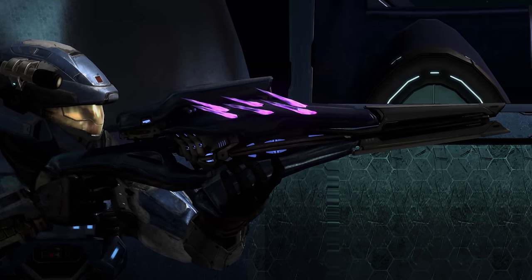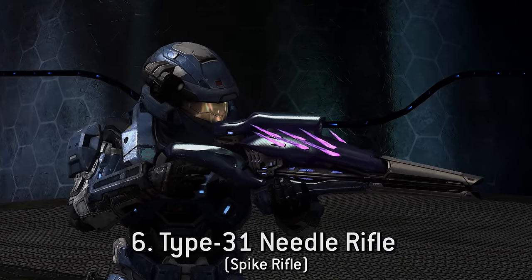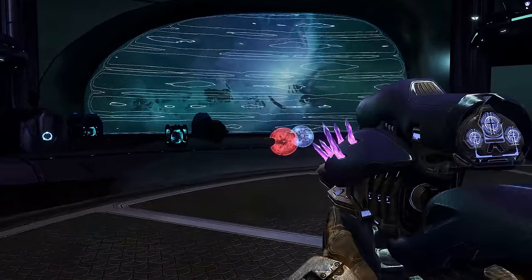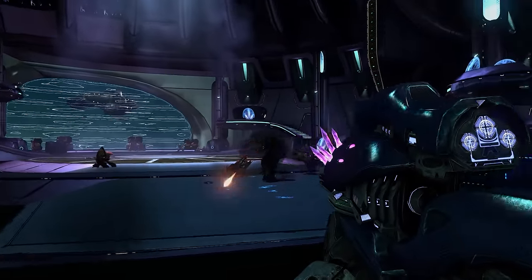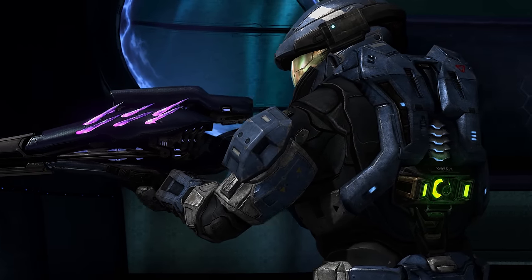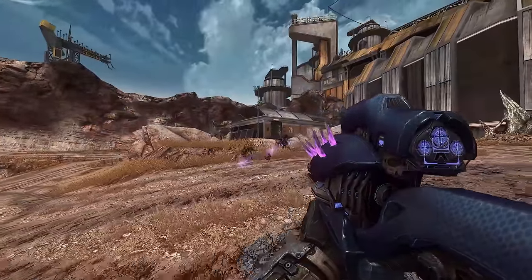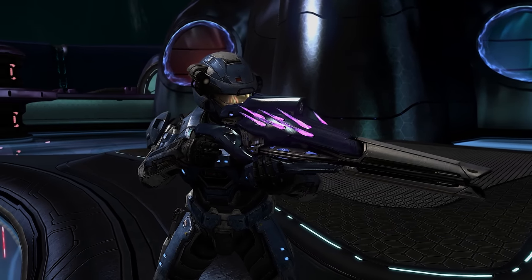Coming in at the number 6 spot, we have the Type 31 Needle Rifle, but with a twist. Typically, this fully automatic rifle fires large shards of Blamite at roughly 150 rounds per minute, but after a few shots into an unshielded target, super combine. However, I'm not particularly a fan of Reach's sandbox, and the Needle Rifle is one of the worst offenders — cool design, but in practice just kind of lame. So why do I want it back in Halo Infinite? I'm proposing a Banished twist on the conventional Needle Rifle.